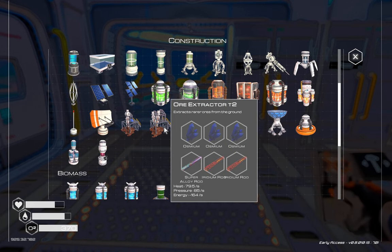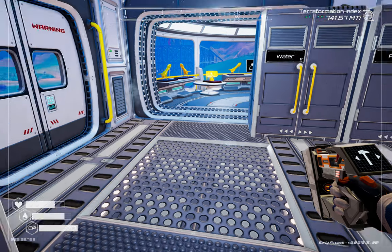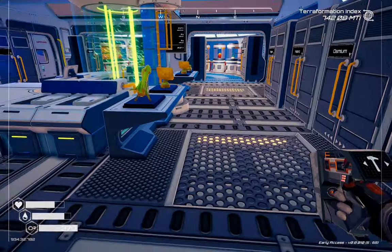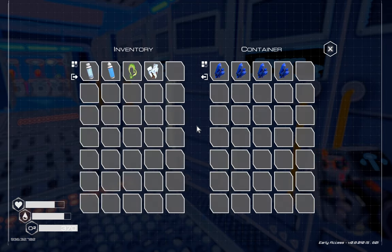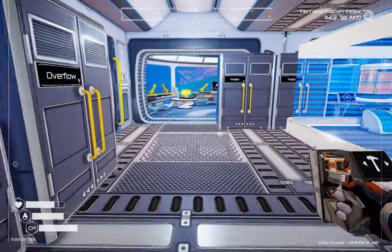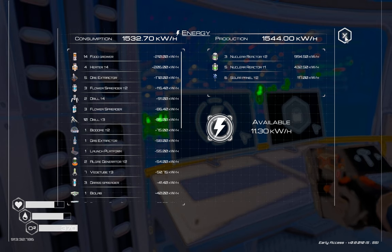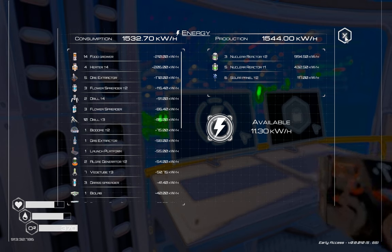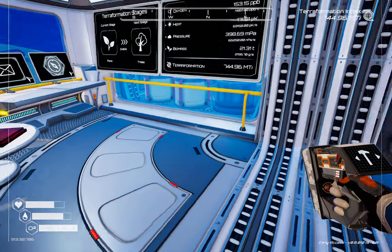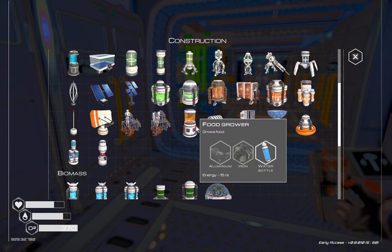I'm thinking the first thing we're going to do is pop one of these up in a uranium mine. We don't have a lot of osmium, so maybe we need to do an osmium mine first. What's our power situation looking like? It's looking pretty bleak.